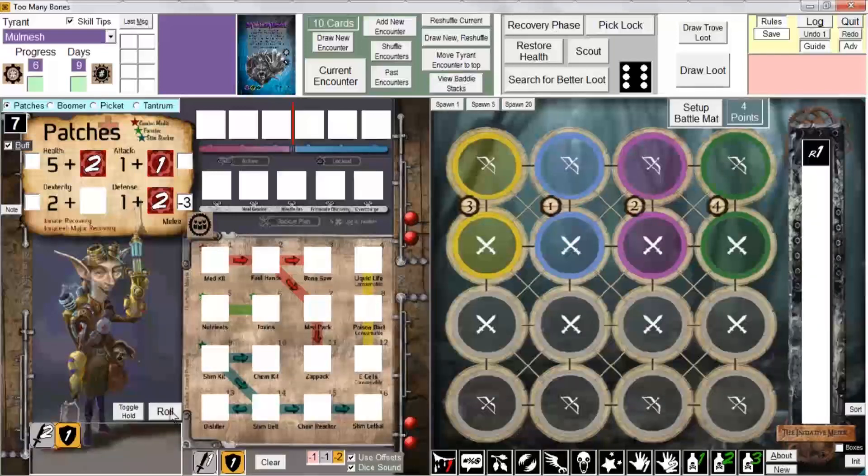Buff boxes can also be used for negative adjustments. For example, if an encounter says you can't roll any defensive dice, you could put a large negative number in the defense buff box. Then when you click Roll the program will warn you that you're not permitted to roll defensive dice. You can also use a negative value to indicate broken dice, such as with the Break skill.